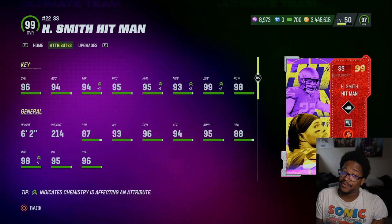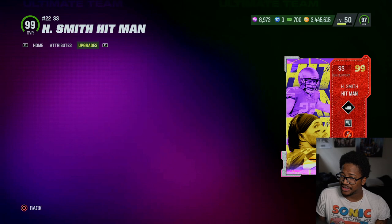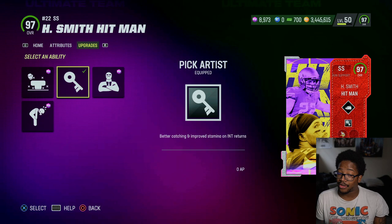96 feet, 94 XL, 94 tackle, 95 play maker, 95 pursuit, 93 man, 99 zone, 98 hit power, 6'2", 92 COD — which is really, really good. But do you have a decision between him and Rodney Harrison? It's kind of a tough decision to make, and we were even seeing the ability buckets. We didn't know how they were going to space him out, truly.